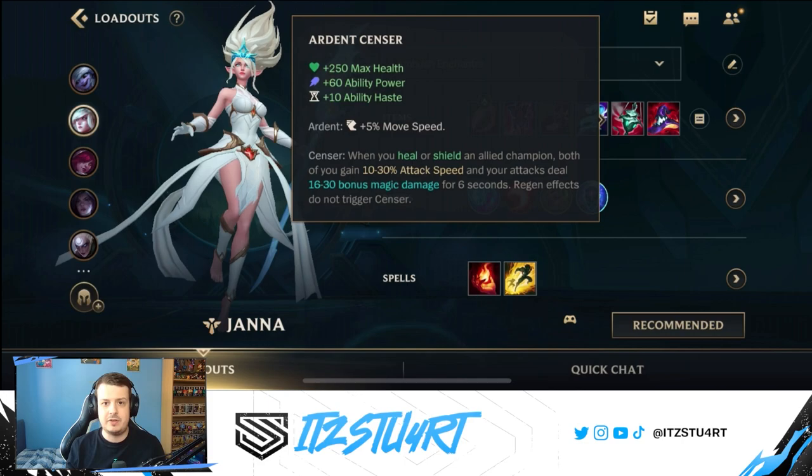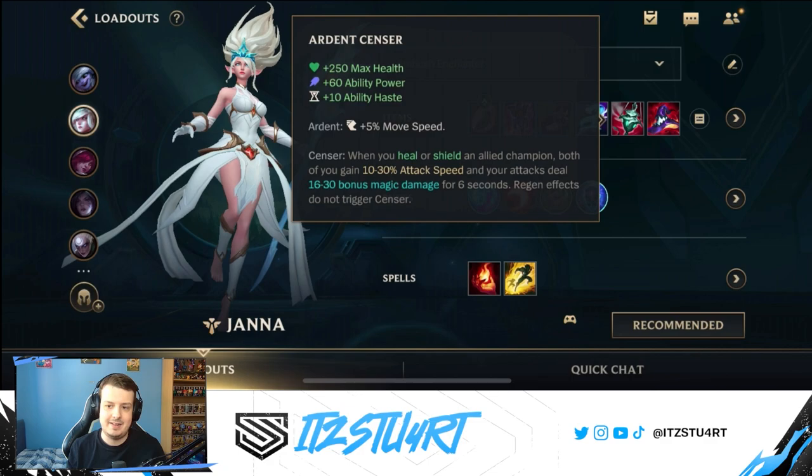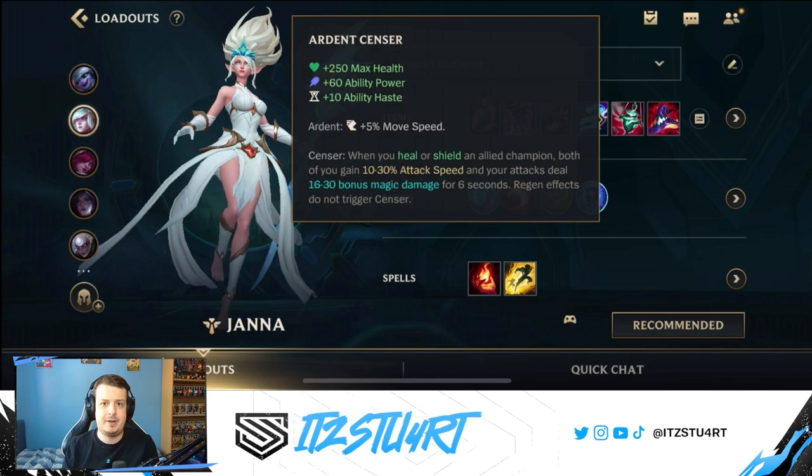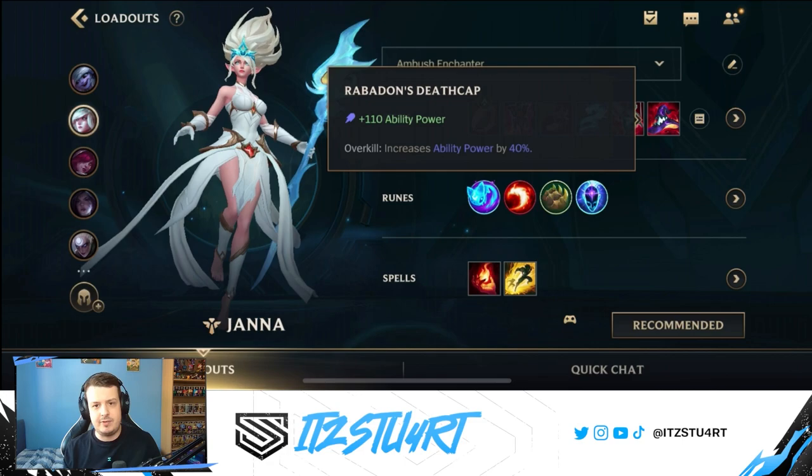If you want an item before Staff of Flowing Waters that helps auto-attack or AD carry champions, Ardent Censer is the item for you. It gives maximum health, ability power, and ability haste with a little bonus movement speed. The Sensor passive is what makes it huge: when you heal or shield an allied champion, both of you gain attack speed and bonus on-hit magic damage for a few seconds. Just put that shield on your fed AD carry — whether that's Tristana, Olaf, or Yone — and the bonus attack speed and on-hit damage is absolutely huge. That said, I feel Staff of Flowing Waters is better to build first for the mana.